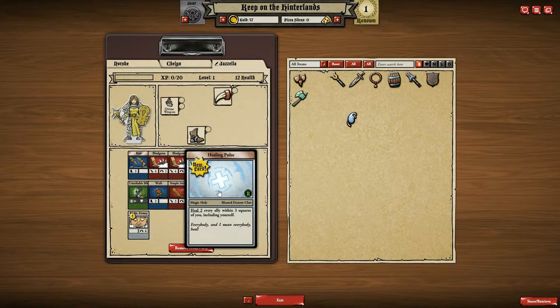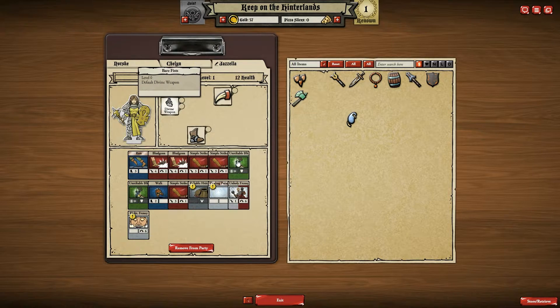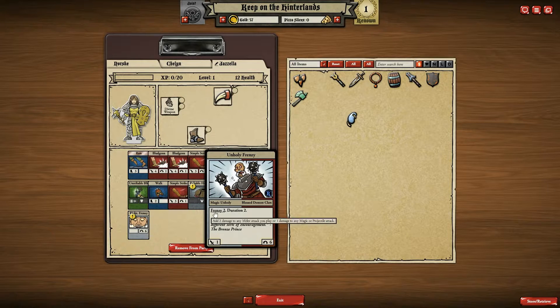Okay, Healing Pulse — heal to every ally within three squares of you including yourself, you heal two points of health. That is awesome. Unholy Frenzy gives you Frenzy 2, which adds two damage to any melee attack you play, or one damage to any magic or projectile attack. That's cool for two rounds.